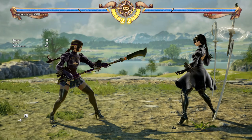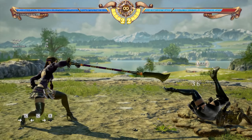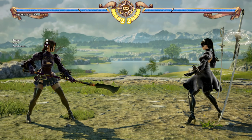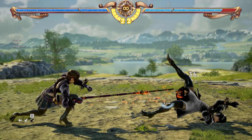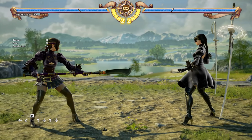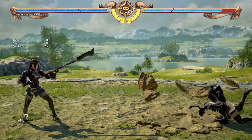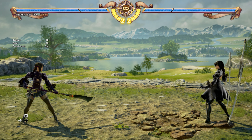6B does not have the tip range mechanic — you get the same damage regardless. Whereas 1B does: up close it's 22 damage, from tip range you get 36. For 1B, like most of Sung Mina's moves, it's more dangerous the further out it is. 6B is a little on the slow side but has great range and is good for knocking opponents away — and with Sung Mina, that's what you want to be doing.